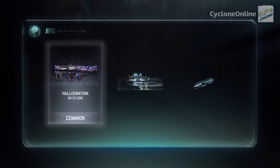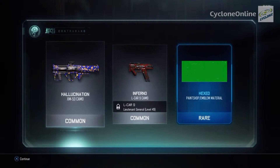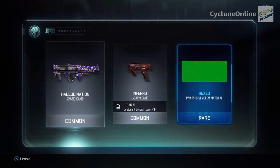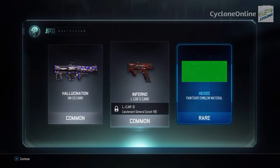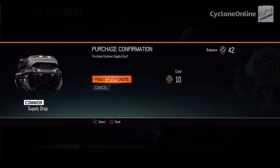Second common supply drop — we got a camo and a paint shop emblem material. Got another rare. I like the camos, they're not really bad. It's color condition 'Inferno' — I remember Inferno from Advanced Warfare, best gun ever. Now there's a camo for it. Not bad. Level 49 required, of course it always has to be the highest level.